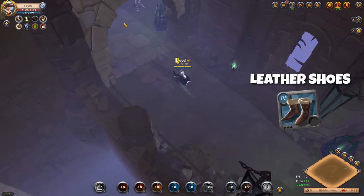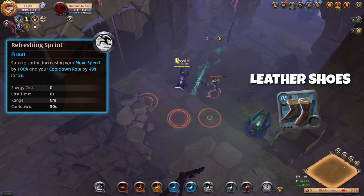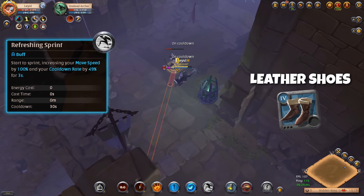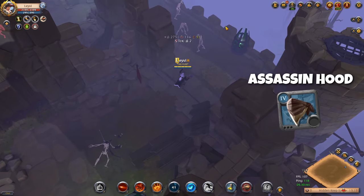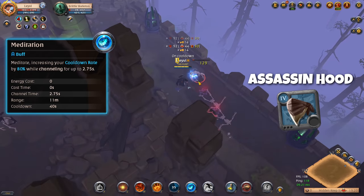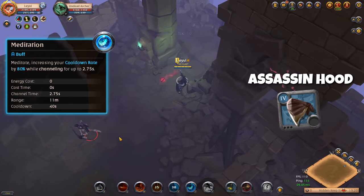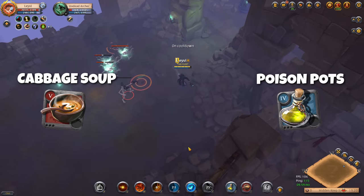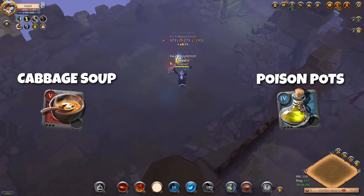For the shoes you can go with any of the leathers using the Refreshing Sprint ability, which gives a quick boost to cooldowns and mobility so you can use abilities more often. For the helmet you want the Assassin Hood, which has a short channel ability that drastically reduces all your cooldowns, letting you reset your entire rotation in quick succession — great for bosses where you can dish out a lot of damage in a short window. For food, take Cabbage Soup for health regen between packs and a stack of Poison Pots to use against bosses.